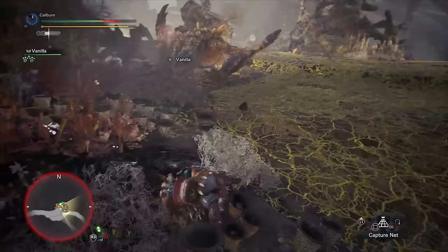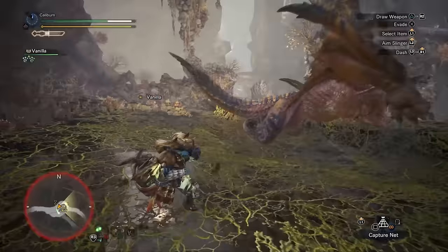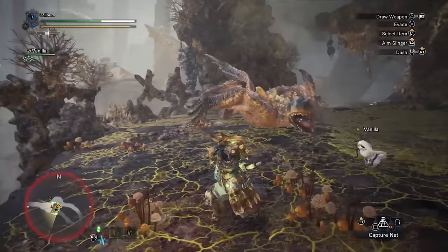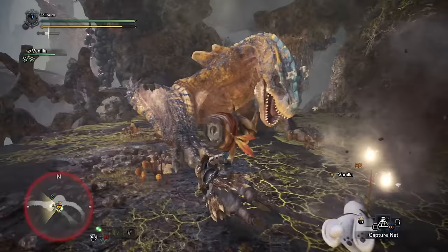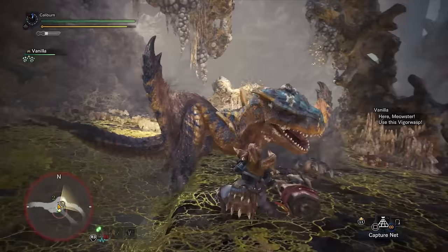Speed eating and stun resistance have a pretty nice synergy in that you can tank a hit, get up and chug a mega potion, then immediately tank another hit without carting or getting stunned. Monsters like Tigrex are extremely fast and will combo you easily. Having stun resistance level 3 to eliminate stuns and speed eating level 3 for faster heals between hits are both extremely welcome. Free Meal is also usually a freebie in a lot of cases and it gives you a 25% chance to not consume an item when you use it. I incorporate these skills into nearly all of my sets either via decorations, the armor skills themselves, or from charms.